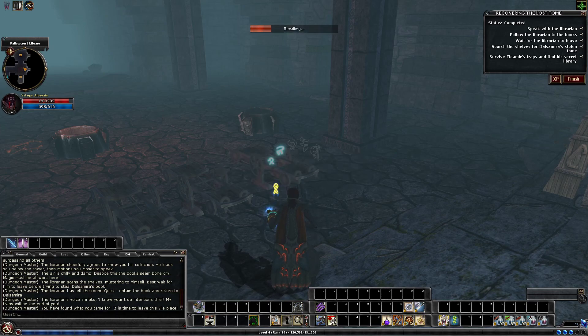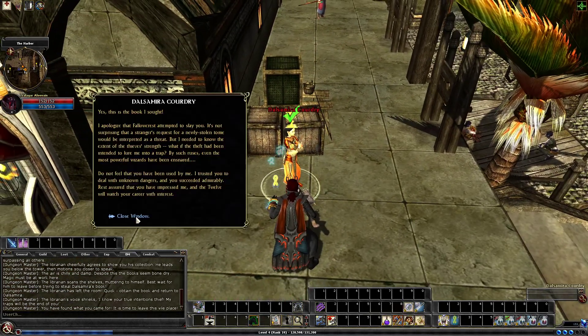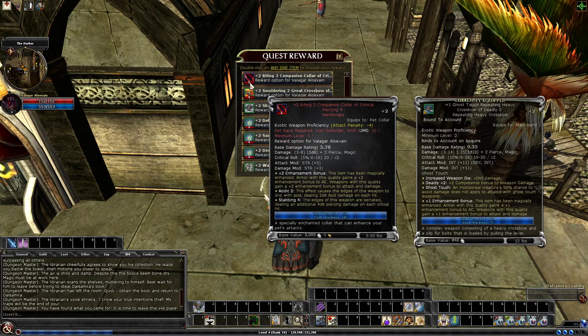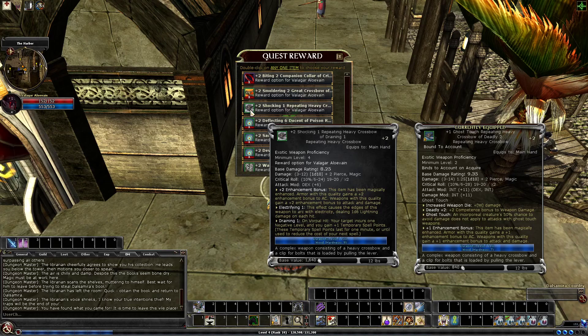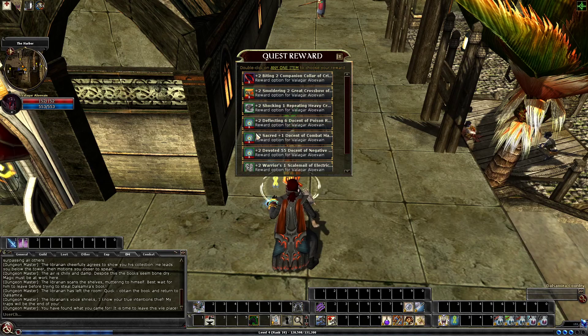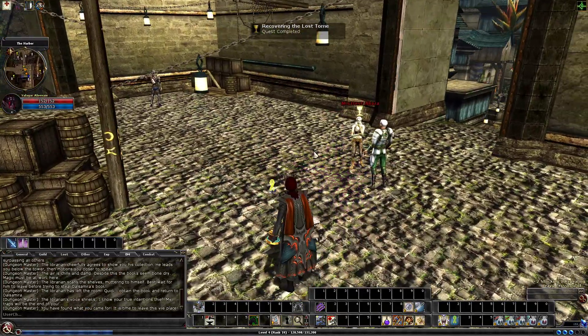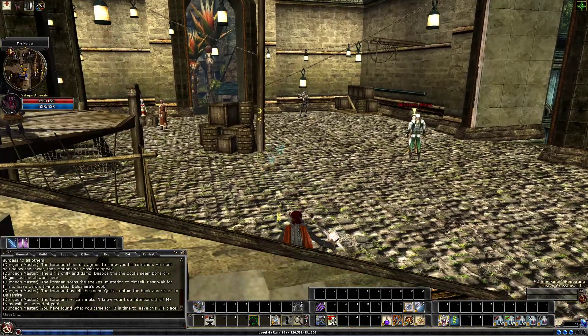All that's left now is to grab a reward. The rewards for this quest are just the standard rewards — there's nothing special about them, just more random trash loot. A lot of players use the trash loot, and actually sometimes it can be very good. You can get some really nice random generated items that really work well with your build. There are times where I've actually used random generated loot as it is better than even some of the named items for specific purposes. But anyway, that is the Recovering the Lost Tome quest. Hope you guys enjoyed. Have a good one, all.